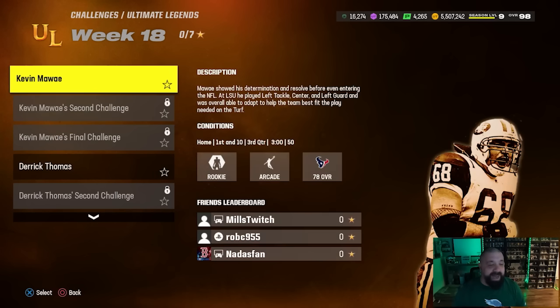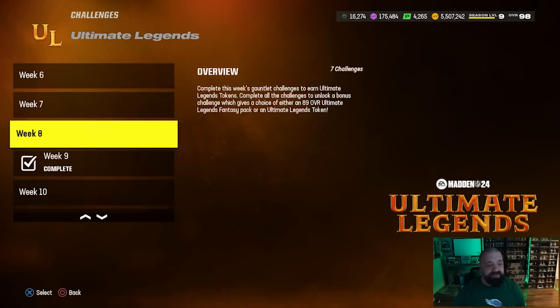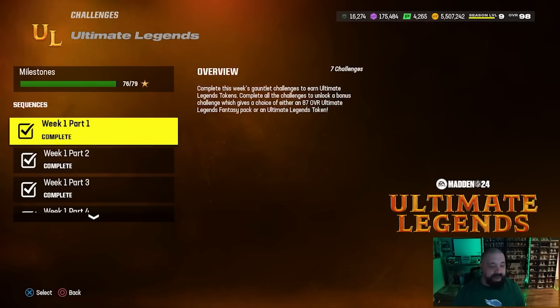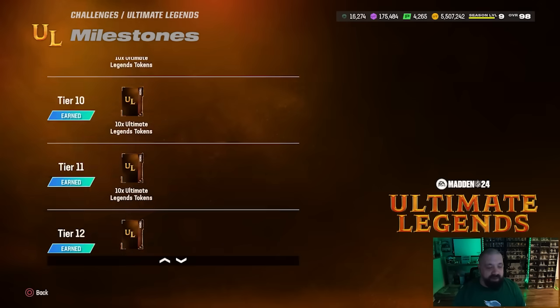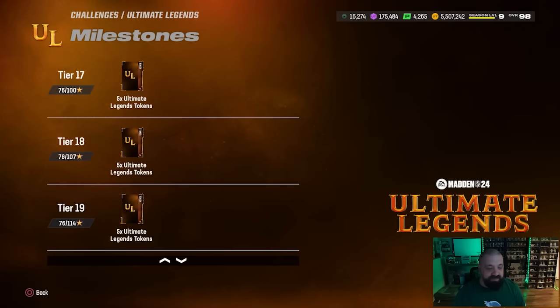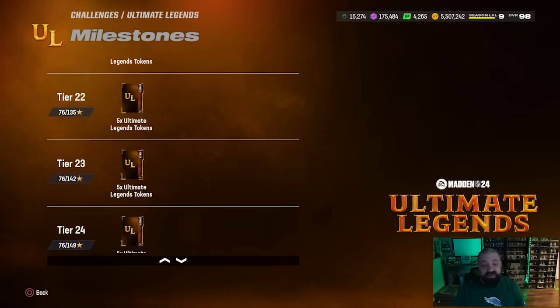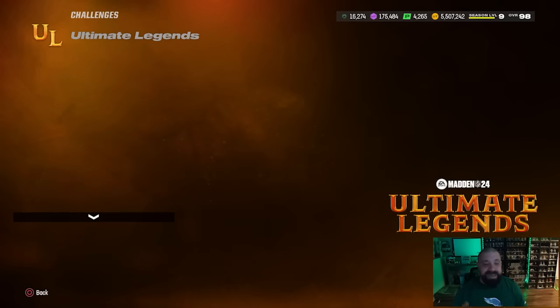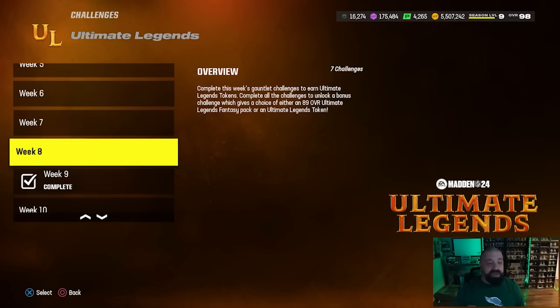The two new set Ultimate Legends that came out today are featured in today's solos: Kevin Mawai and Derrick Thomas. According to my calculations, if you've played through all 18 weeks — actually a little more than 18 since week one was broken into four parts — you should be at 147 stars, which gets you all the way to tier 23, very close to tier 24.